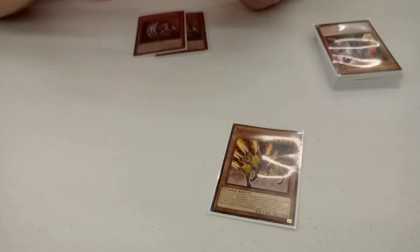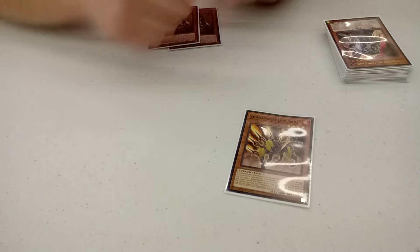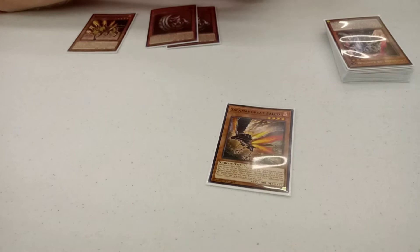We got the Salamangreat cards. We got Jack Jaguar. This is one of your main extenders. It allows you to shuffle back your Sunlight Wolf, or if you happen to need your extra third Bay Links, you can shuffle back as well. It has piercing, so in time, really good.